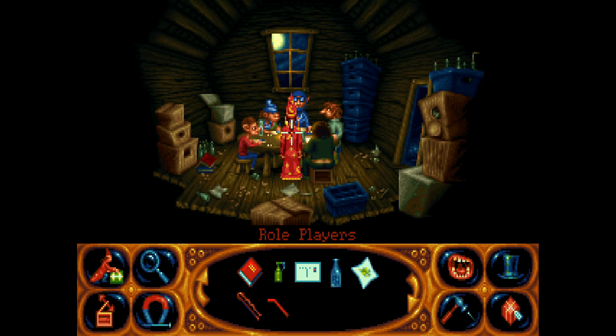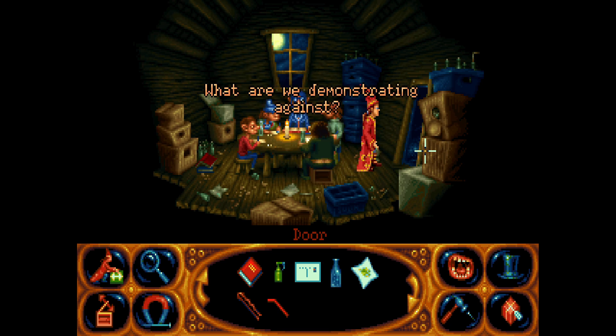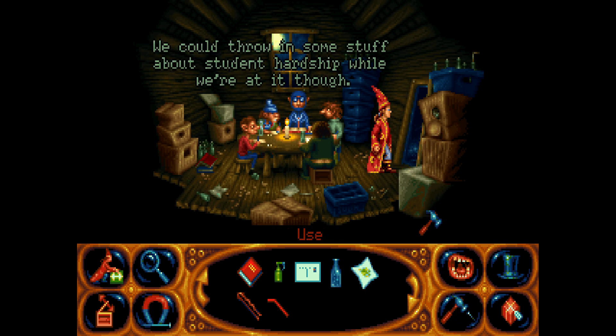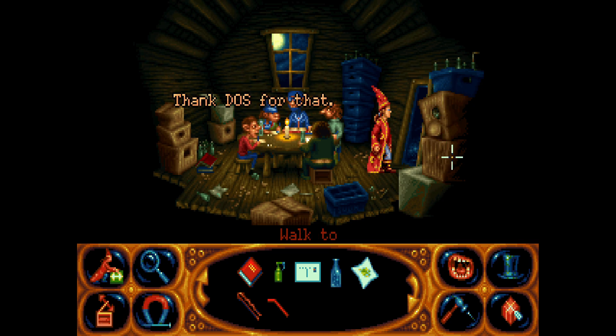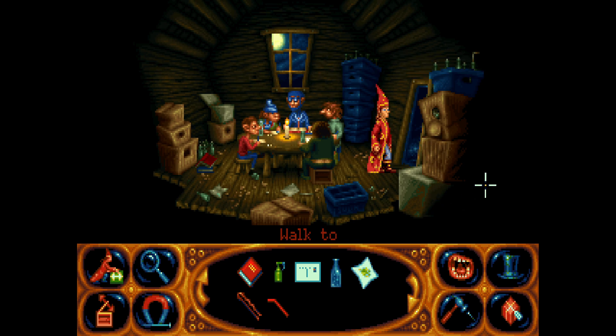Okay, so we've got role-players — more soda. Why can we look at the door? What are we demonstrating against? Yet another door! 'Our wrongful imprisonment of course — we could throw in some stuff about student hardship while we're at it.' 'I've still got my anorak.' Yet another door — why does this door have an interaction marker? Can we open the door, move the door? 'I can't be bothered to move stuff without a good reason.' That's kind of weird.